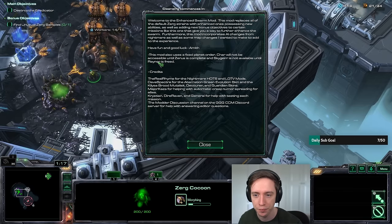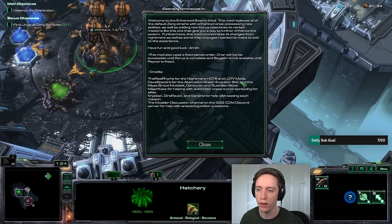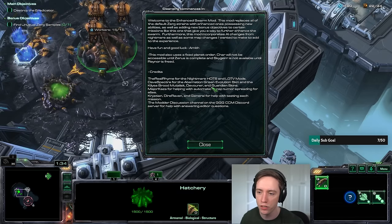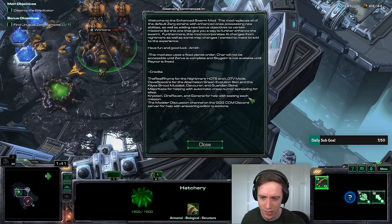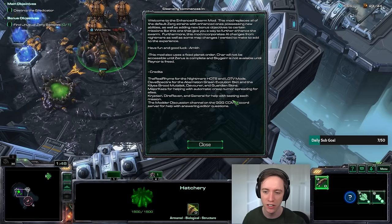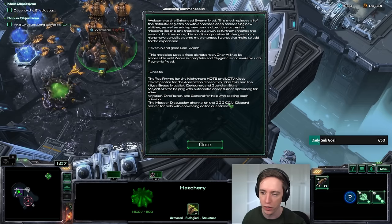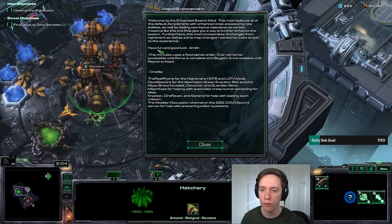Credits go to real Rhyme for the Heart of the Swarm and Legacy of the Void mods, Dave Spector for the Aberration Green Evolution skin and the Killisa Brut Mutalisk Devourer and Guardian skins, Major Kaza for helping with automatic creep tumor spreading for allies, and Christian, Dire Raven, and General for help with testing each mission. This guy is friends with a general? That's amazing. And the modder discussion channel on the GGG CCM Discord server.